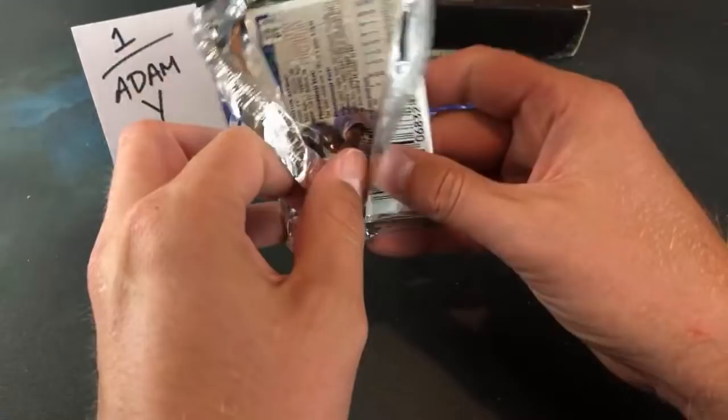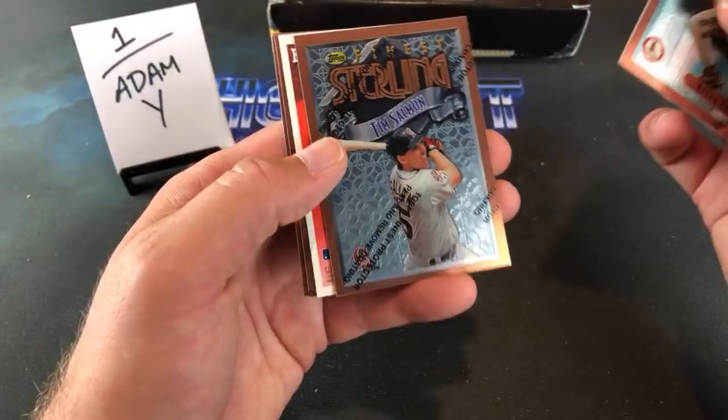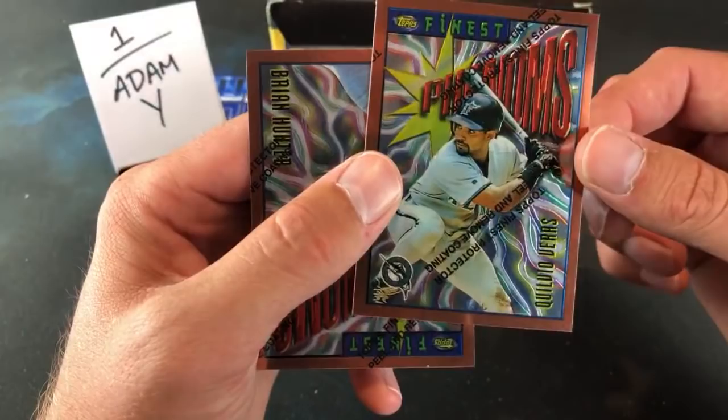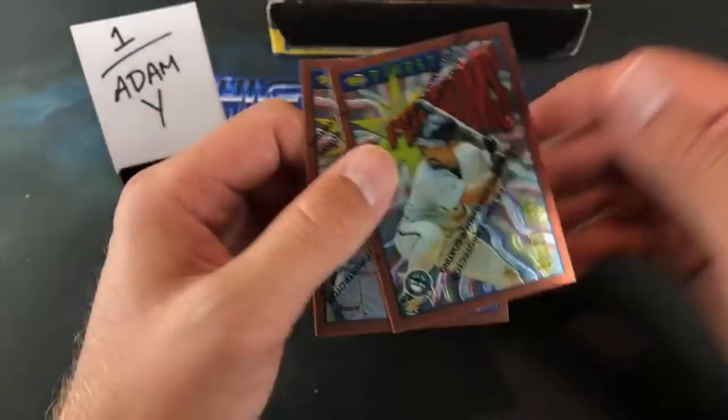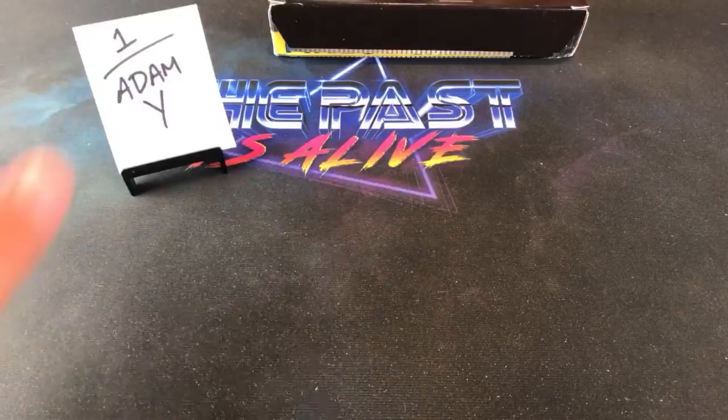Jose Guillen's rookie card was '96. Looks like we have Brian Hunter, Brian Jordan, Tim Salmon, and a Brady Anderson Gamers. Another Tony Gwynn Sterling card. Kelvio Varis — a name I have not said in quite a while, pretty cool-looking card, Phenoms. Good old Beckett prices — we all grew up looking through Beckett, checking the prices every single month. Good stack though — Adam Y, you definitely got some nice ones in that one.